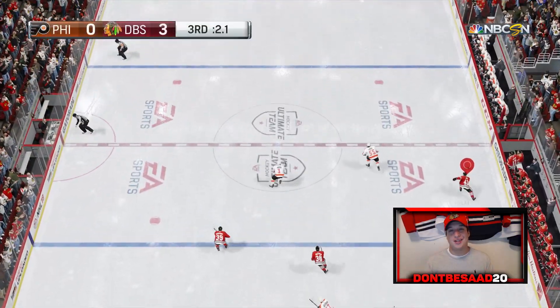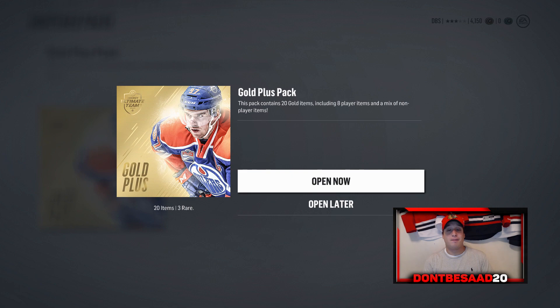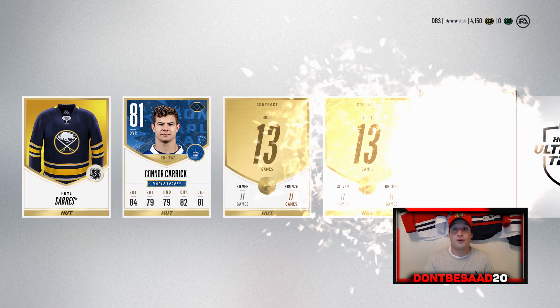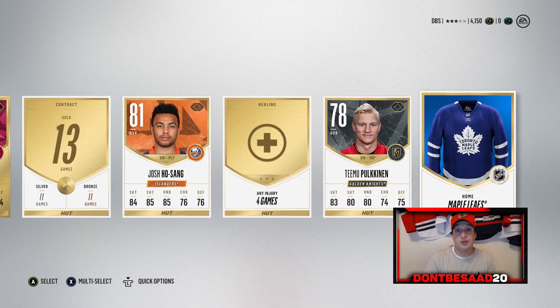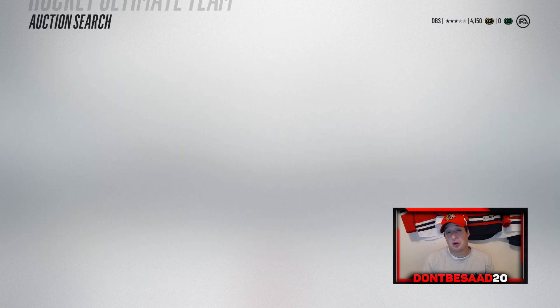We're going to keep grinding solo challenges — we're going to beat the Philadelphia Flyers to get a gold plus pack. While we may not get anything great, we'll get stuff we can sell using sets. I think after 11 games you get a gold plus pack, and that doesn't even account for the coins you get. Solo challenges were really well implemented this year. We end up with well over 4,000 coins and a gold plus pack. We get a milestone collectible, a Kyle Turris — which we actually just bought — an Alex Goligoski, Timo Polkinen, and Josh Hosheng. Nothing too crazy, but it's a free gold plus pack, can't really complain.